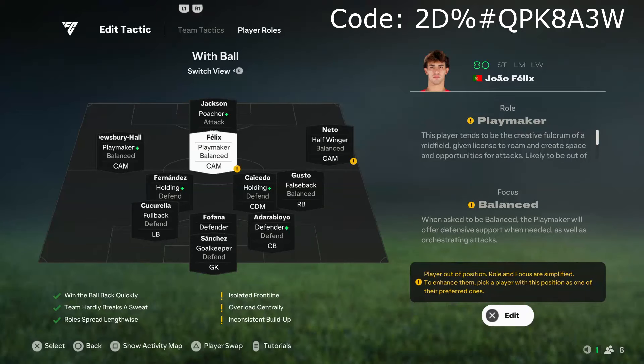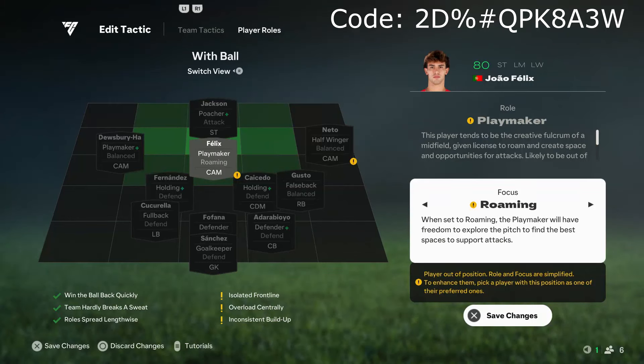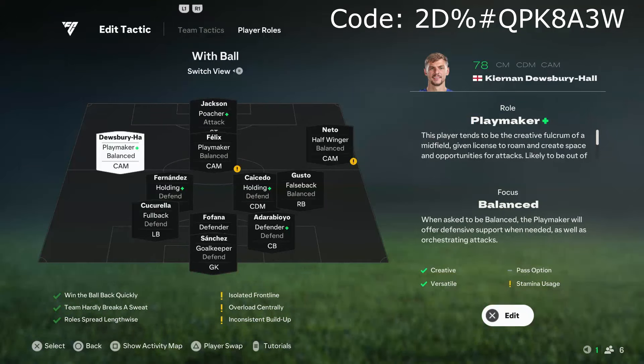For the central CAM, I have them on the playmaker role so they act as the creative player. They have a slight license to roam, but I don't put them fully on the roaming setting because I still want them to keep their position primarily. So playmaker balanced is the way to go on this player. The left attacking midfielder is also on playmaker balanced for similar reasons — it just keeps them in that space where we haven't really got anybody else, giving us a creative player on the left-hand side.